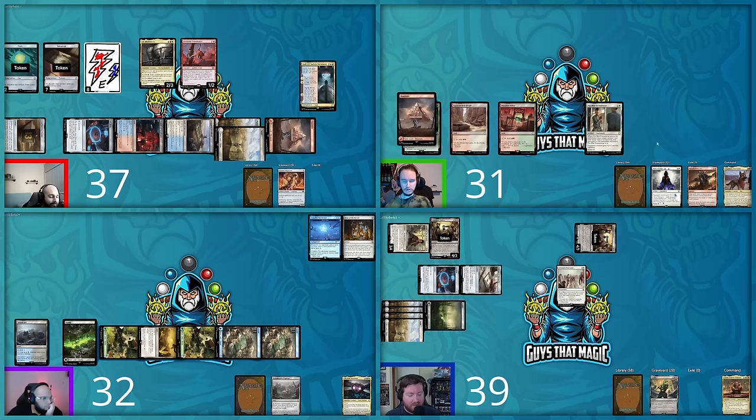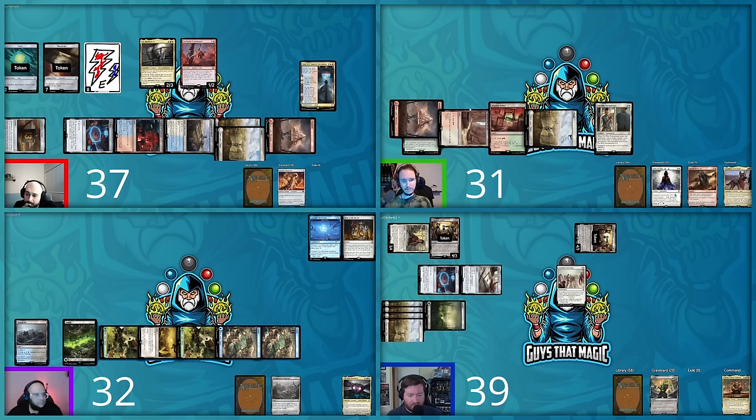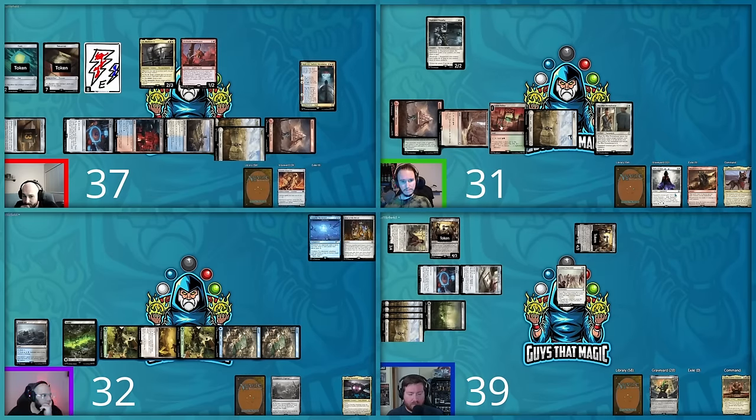Altar of the Brood triggers off Hunter's Forest — milling an Ethereum Sculptor, Jet Mirror Garden, and a Tainted Peak. Hunter then taps seven mana and overloads a Cyclonic Rift, bouncing all non-land permanents back to their owners' hands except tokens. David cracks two clue tokens drawing two cards before the Rift resolves. All permanents return to hand — including David's Command Tower exile, which was hidden by Rabble Rousing and is now lost permanently.